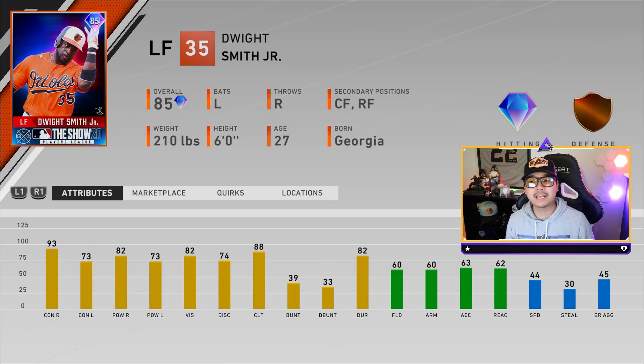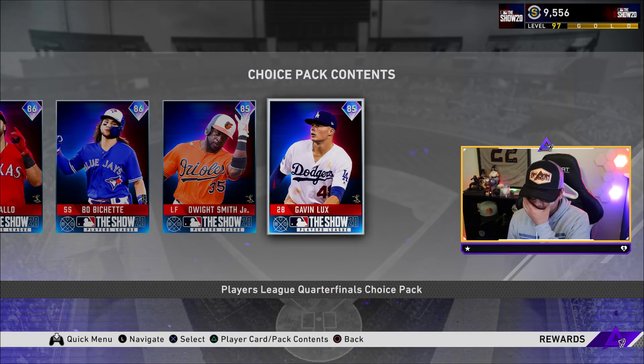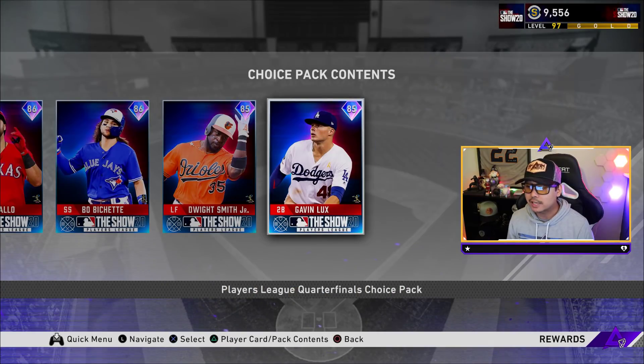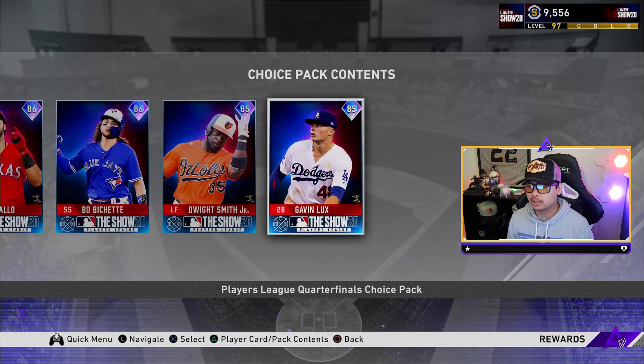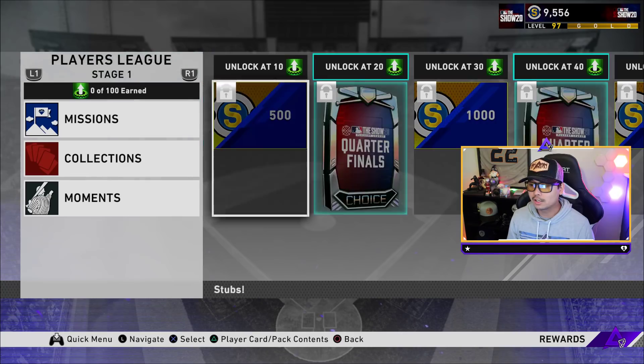Dwight Smith Jr. was named manager of the year for the Players League. He has 93 and 73 contact, 82 and 73 power with 82 vision — fielding is a little suspect at 60 and 60 arm strength, but he could be a pretty good bat. Gavin Lux is a second baseman, the number two prospect in the MLB right now, with 88 and 77 contact, 77 power vs right and 65 vs left, and 67 vision. At 40 stars it's the same quarterfinal pack, so you'll be able to pick two of these guys.